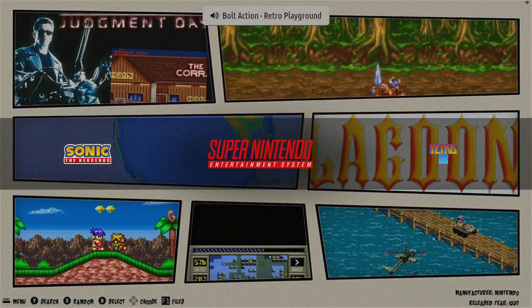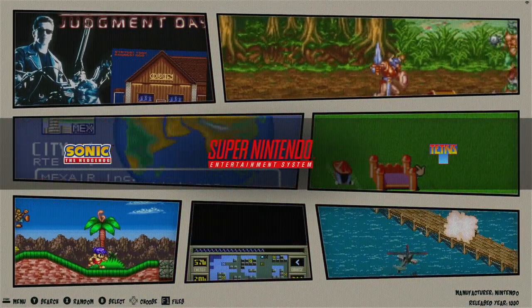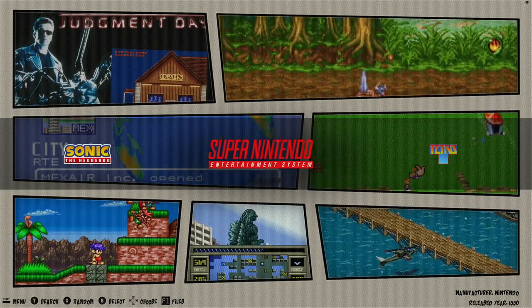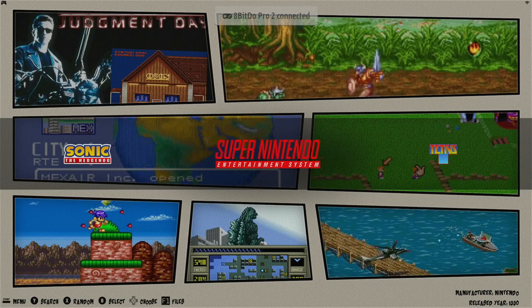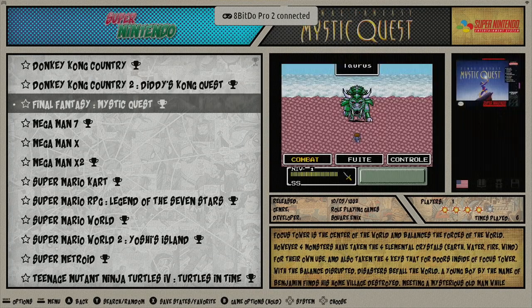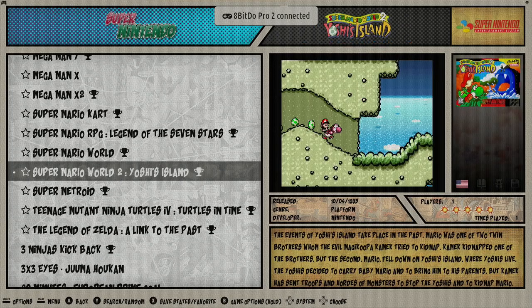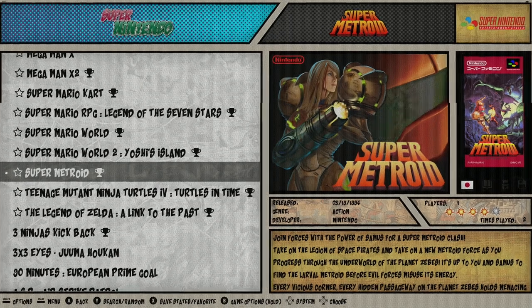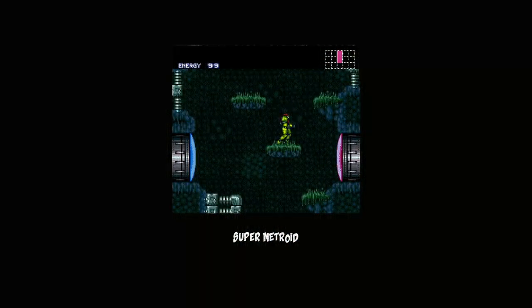Welcome, everybody, to part two of my Super Metroid Let's Play. In the last episode, we unlocked some achievements and got through the first boss. So in this episode, I'm thinking we may play through until we beat Spore Spawn, but we're going to play it by ear and see how far we get.